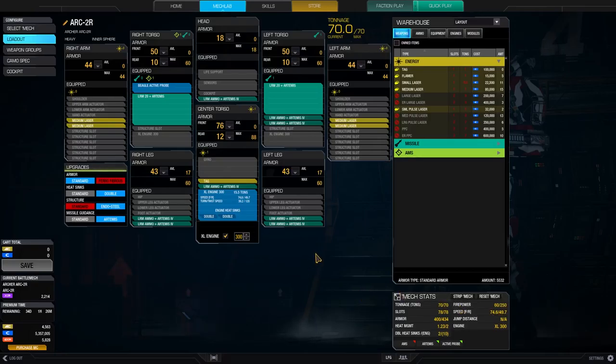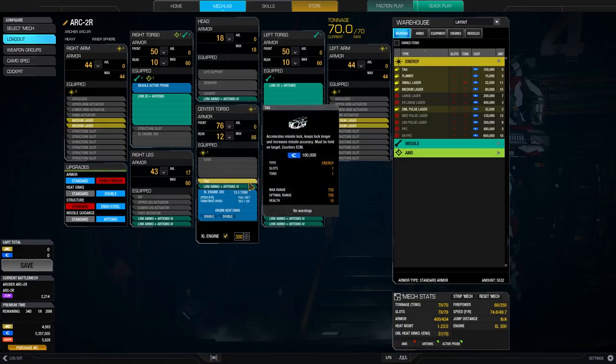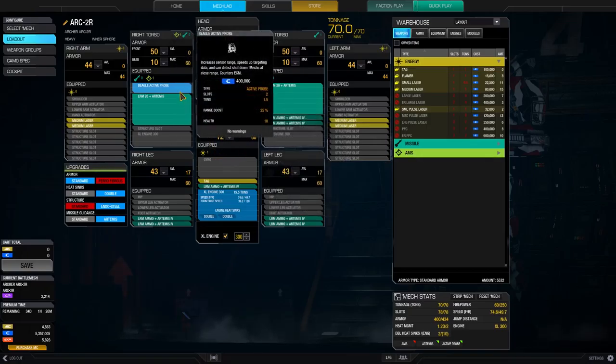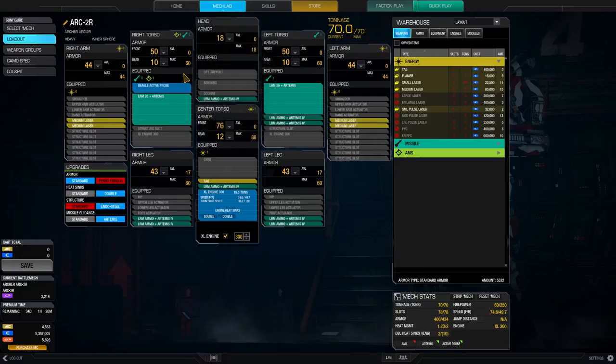That speed is crucial for our playstyle — we need to be in the middle of the fights and keep up with the pace of our team to provide support fire when needed. Speaking of mobility, the most important thing about this build is the TAG laser. This one enables the whole playstyle. You may have noticed I also put a Beagle Active Probe in — it's kind of redundant to the TAG laser, but now we're prepared for the rare occasion when our TAG laser is destroyed.